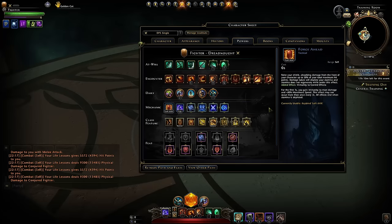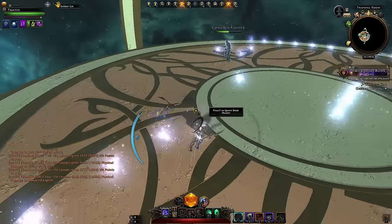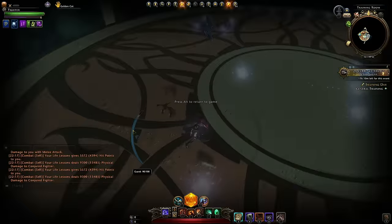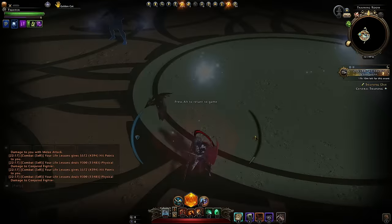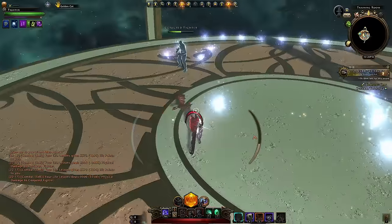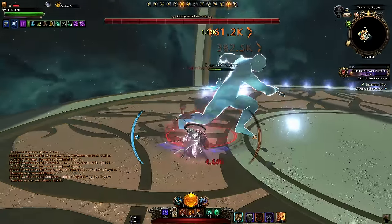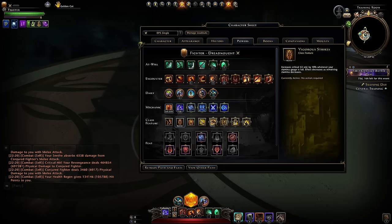For single target mechanics: use Forge Ahead for movement to get out of a bad spot, just be aware of the 3-second cooldown and stamina cost. For Seath: use it to keep Vengeance over 50 for that 20% damage boost, and also to trigger Revengeance. In single target it'll be harder to trigger because the boss generally won't be focusing you — you'll have a tank in the group. For class features: Vigorous Strikes for the 10% crit strike, and Momentum for the Bull Charge damage buff — plus 400 magnitude and a movement speed buff after running for 2 seconds.